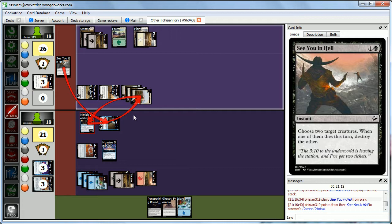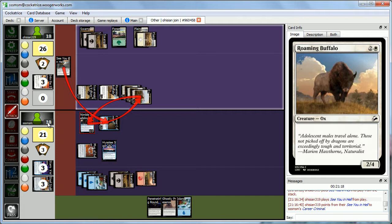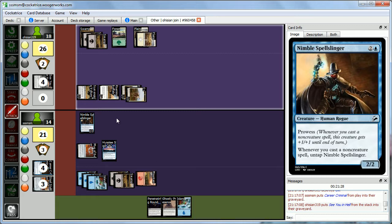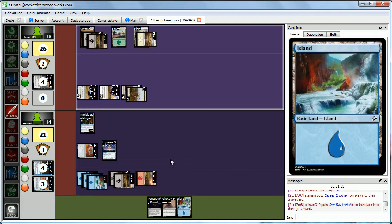That sucks — we were really hoping to keep Career Criminal to sift through our deck. We untap and draw — not what we wanted. We'll cast Penetrating Round on the Vulture, giving it minus 3, minus 3, and Abby loses 3 life. We do this now so Abby can't activate the Vulture again. We play a Swamp and pass.